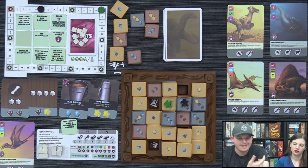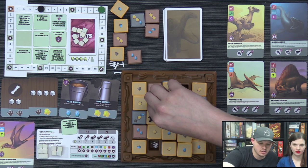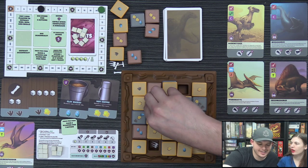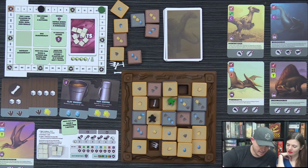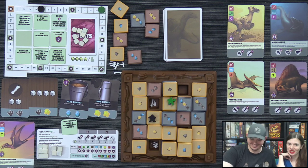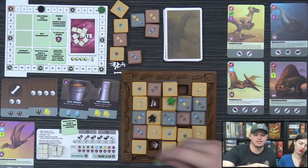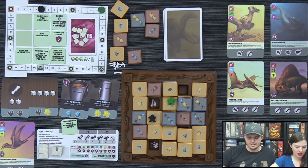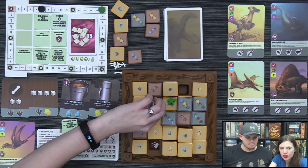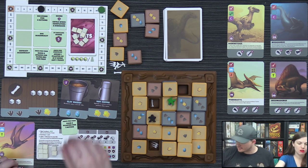Lizzie is deliberating on her turn — there's so much to do. She decides to move two spaces and dig out a hammer, which she gets on the first try. She activates it: pay one less plaster to extract ribs, hips, and skulls. Derek then gets a tooth on his first try and completes a dinosaur for 12 points, putting him at 27.